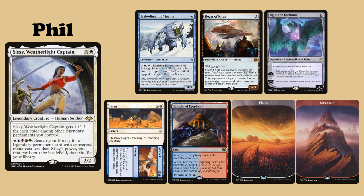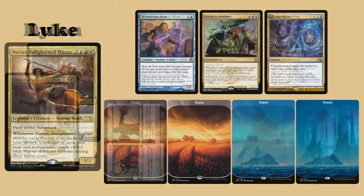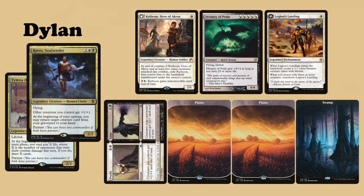Luke chose Narset, Enlightened Master as his commander, and kept a hand containing Lentis Charlatan, Jeskai Ascendancy, Render Silent, two Plains and two Islands. And finally Dylan's partner commanders are Tymna the Weaver and Ravos Soultender. His opening hand consists of Kytheon, Hero of Akros, Divinity of Pride, Legion's Landing, Profit and Loss, two Plains and a Swamp.